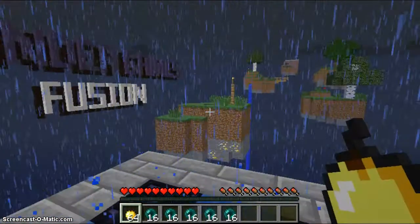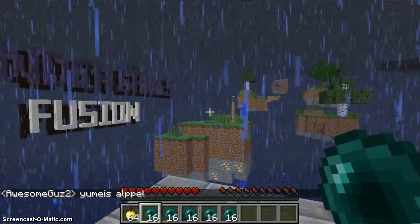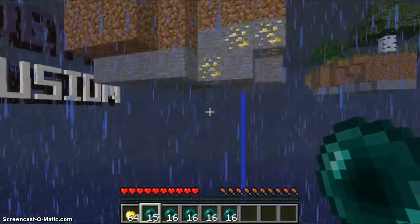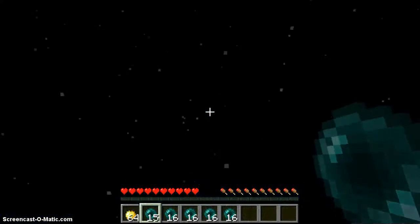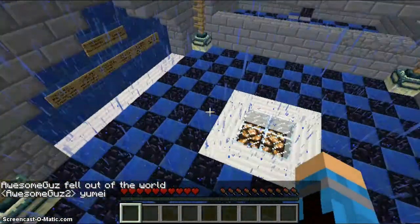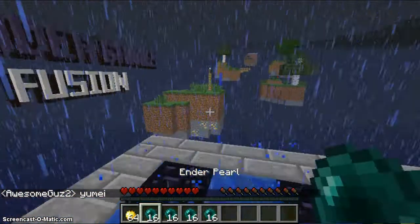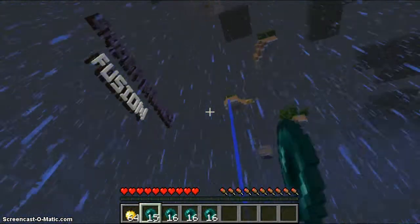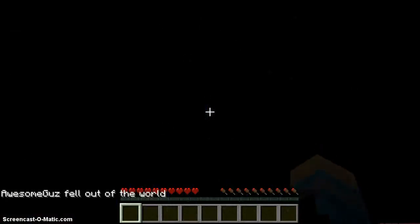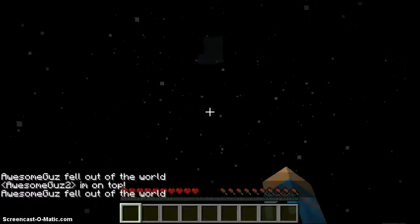So once you spawn here, you throw ender pearls and teleport to these lands, these islands. I threw it too far away. Things like that can happen. I always miss for some reason, but you can fall pretty easily like that.